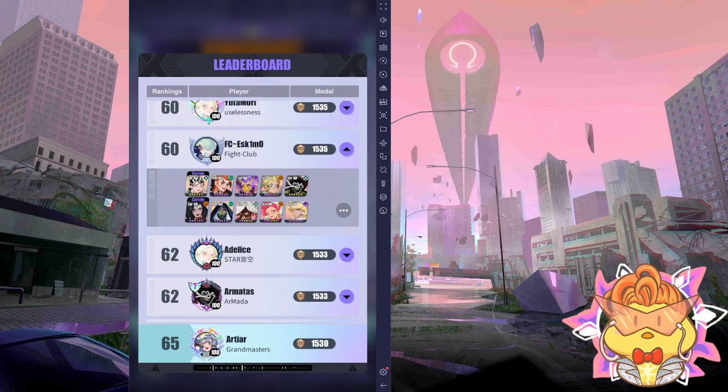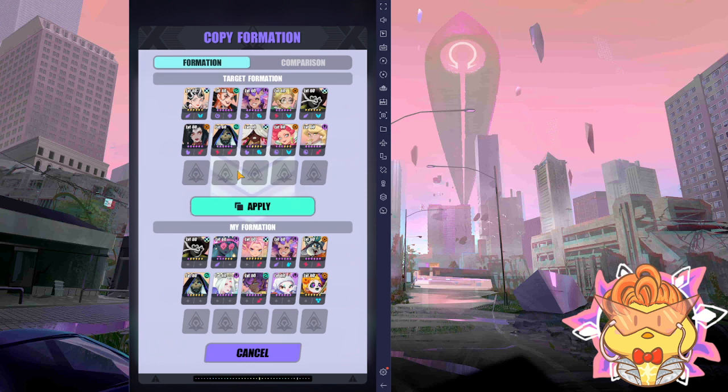So let's say I actually want to copy this player's team. You press the three-dot menu here, press copy, and you'll see their equipment set compared to yours. If you press apply, it applies all the current espers to your team. Note that this equipment set is showing the one you're using in PvE, not your PvP loadout, so you don't need to worry about that here. Just apply the espers.